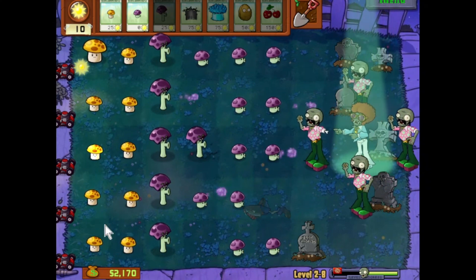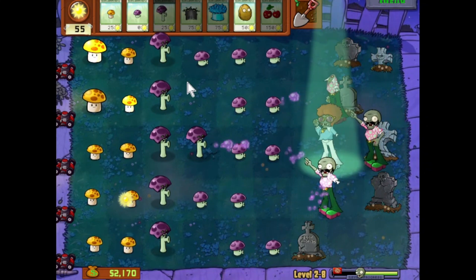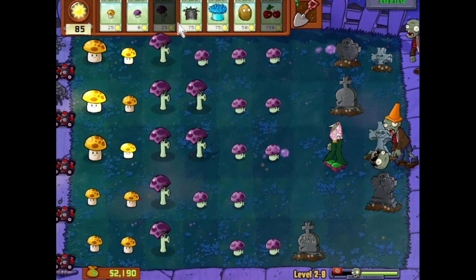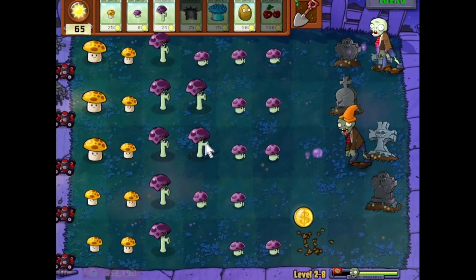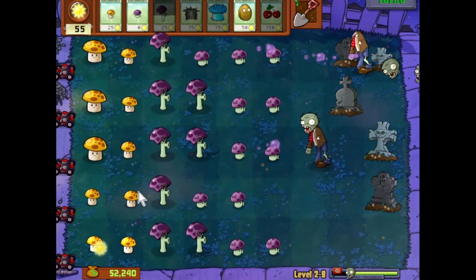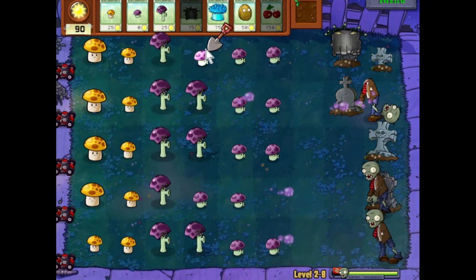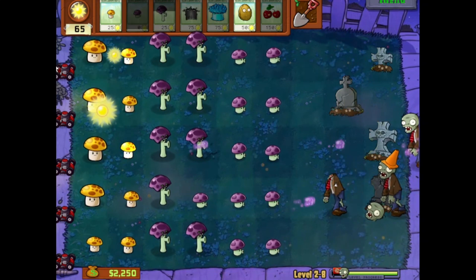The Disco Zombie will summon four backup dancers. They're really not that bad — they don't have any extra health to my knowledge. The main disco zombie might have more health, but I don't think so. What they want you to do is use the Ice Shroom — trust me, we'll have plenty of chances to show off the Ice Shroom. I'm just trying to get more Scaredy Shrooms down because they're really good.